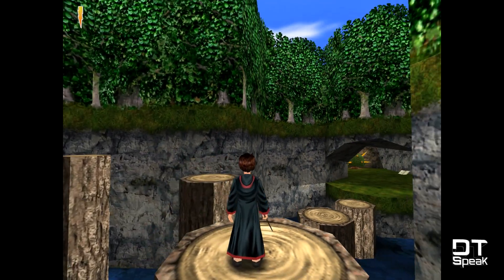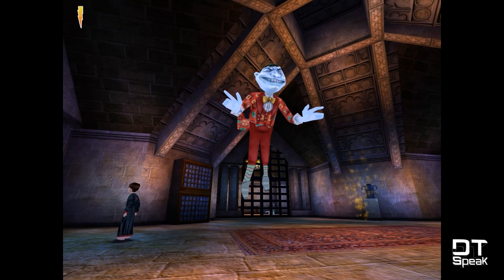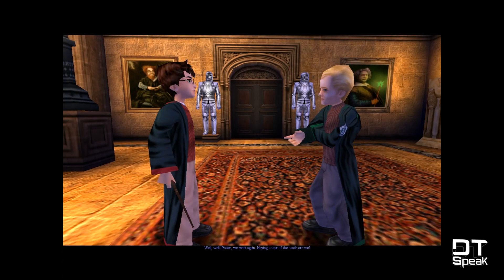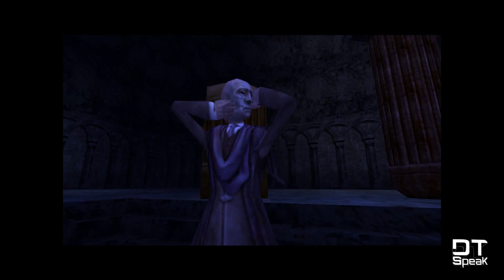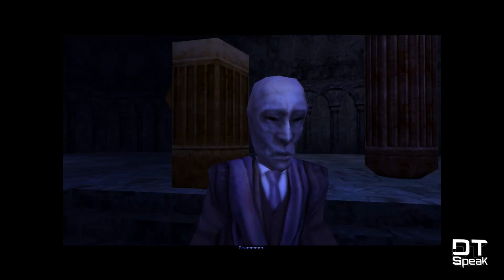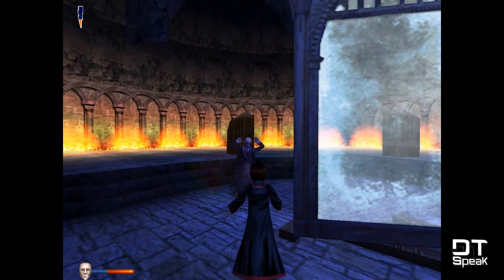The only other way to die is by running out of health. There are four actual boss fights throughout the game: two encounters with Peeves the Poltergeist, one with Malfoy — 'This is as far as you'll be going, you won't get past me no matter how hard you try' — and one with Voldemort. Pretty sure heads don't work like that. If you're not careful, you could lose a decent chunk of health and potentially die.